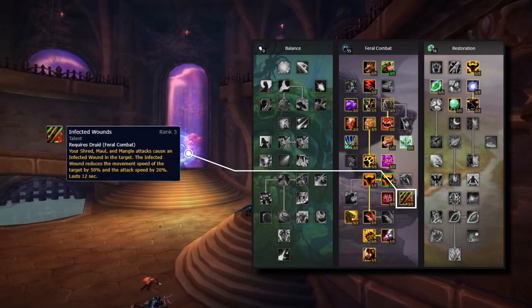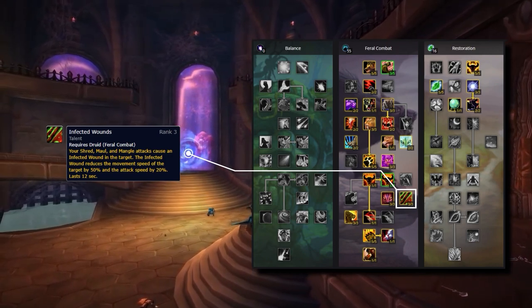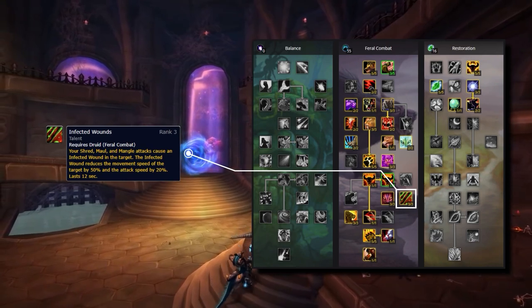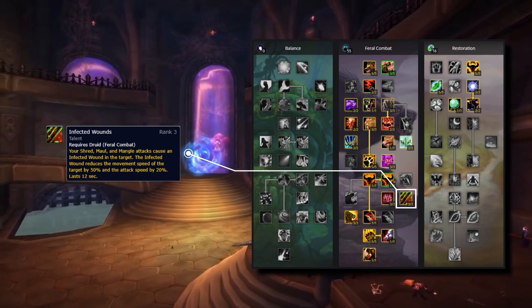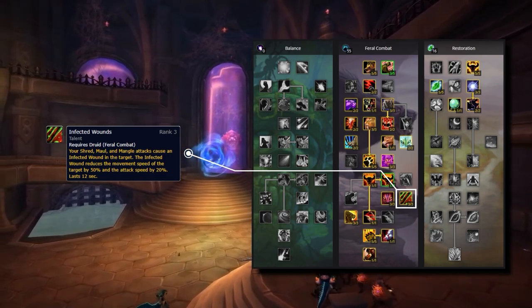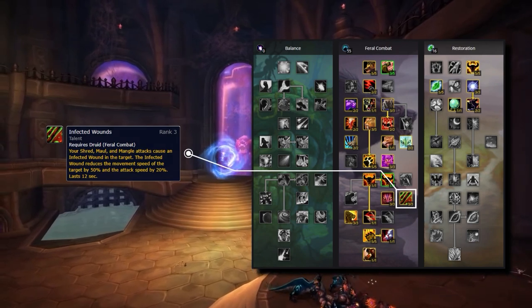Then we've got infected wounds. This is our only real way of slowing enemies outside of feral charge. When you shred or mangle the target you will infect them with infected wounds — a disease which slows their movement speed by 50% as well as slowing their attack speed. Having a strong slow applied passively by just your standard rotation is a complete godsend.